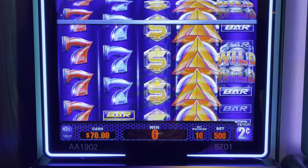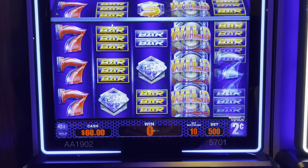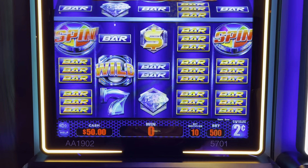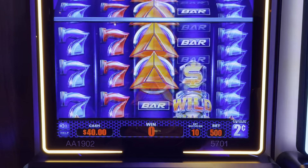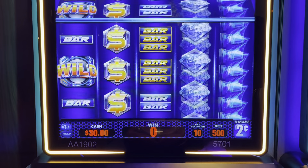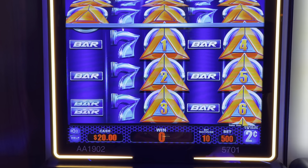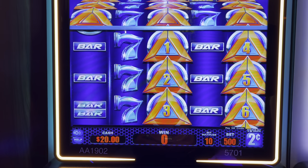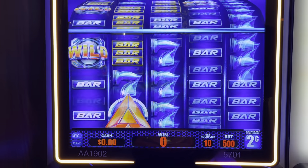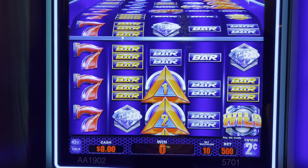I'm guessing we need three of those spins. Two. What does that do? Nothing, I guess — you need more than six of those things. You need nine? You need nine of those triangles to activate the free spins.